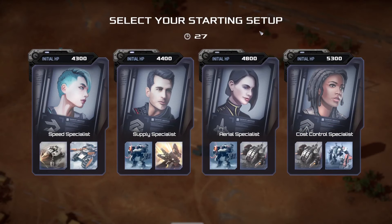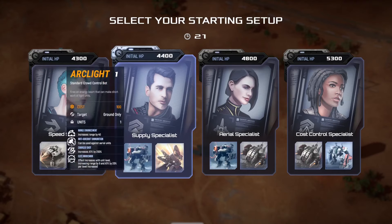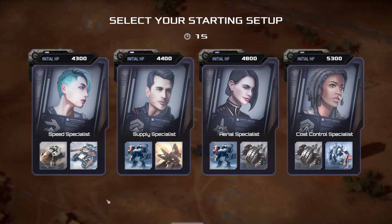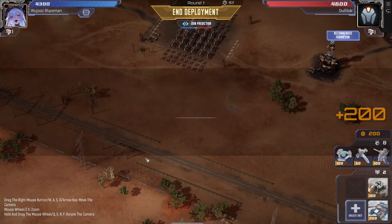Alright, what is up you beautiful people, welcome back to another round of Mechabella. A supply specialist is pretty good, but speed specialist — I've been told crawler hammer is pretty good when the hammers are fast. Crawling hammer is actually really good, you know what, screw it, let's do it. Let's take some crawler here.